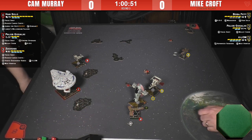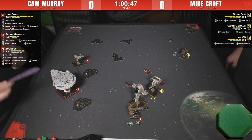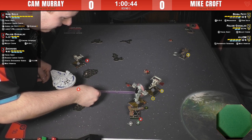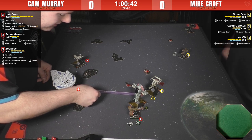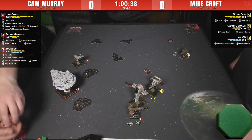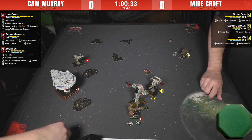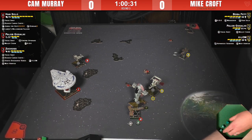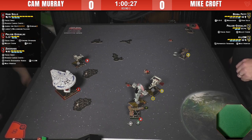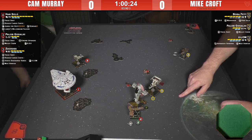I felt like the debris drop from the Rigged Cargo Chute was bigger, but it's not taking up as much board real estate as I thought, especially on big bases versus medium bases. The whole game feels so much different than what we were used to. Cam elected to pick Boba Fett with Triple Zero and it was up to Mike to decide whether to take a stress on Boba or give Paylob the calculate token — he elected to give Paylob the calculate token.